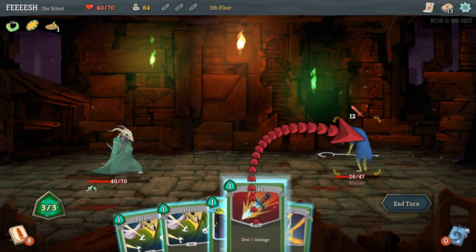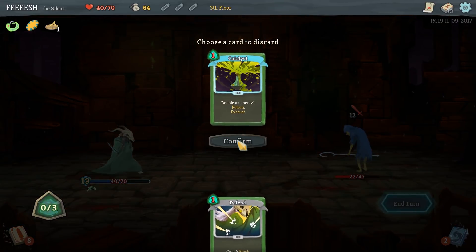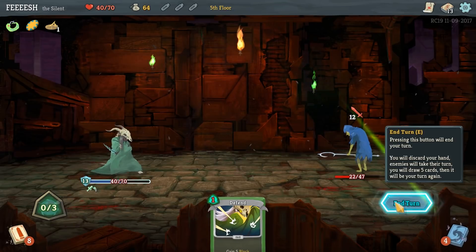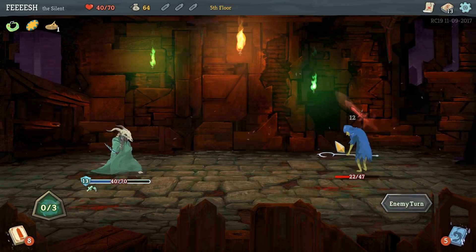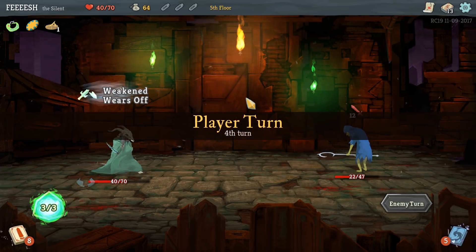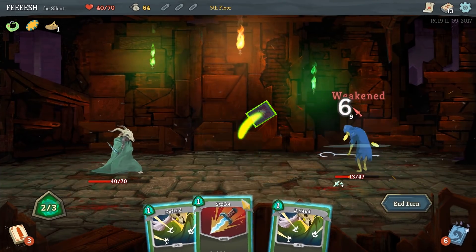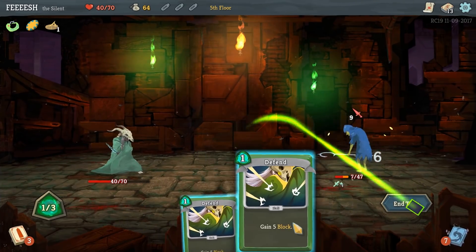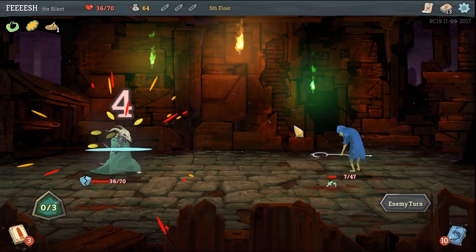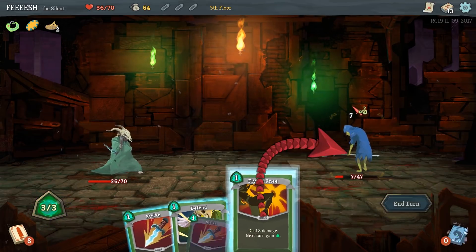I had an extra point of energy there - that was confusing. Neutralize. I'll just block him, we'll take a little bit of damage. We have Campfires aplenty on this track, and upgrades will be nice, but we don't have much to upgrade yet.